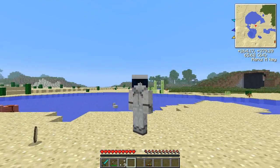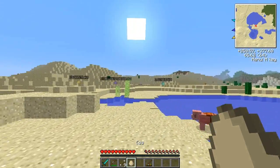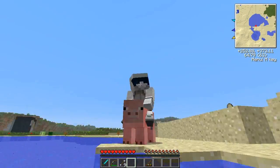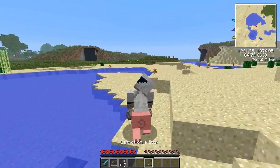And the next one — we have a riding animation. Now I couldn't actually get this to work, at least the pig wouldn't move. Anyway, let's show you this. You look like that on the pig — oh there we go, we're riding! Awesome.